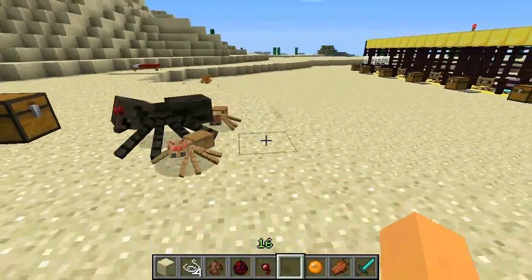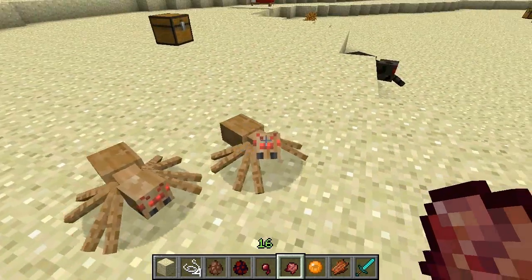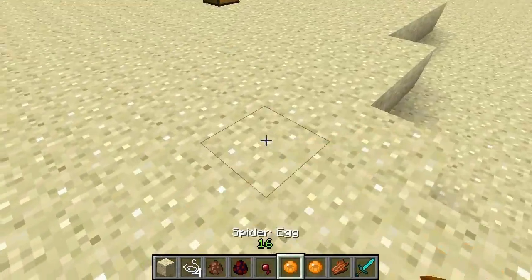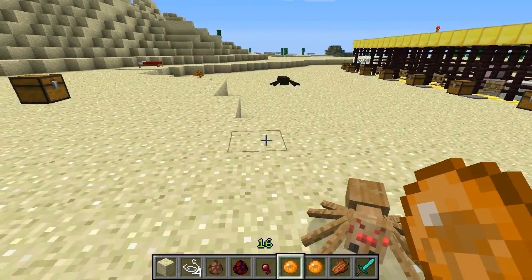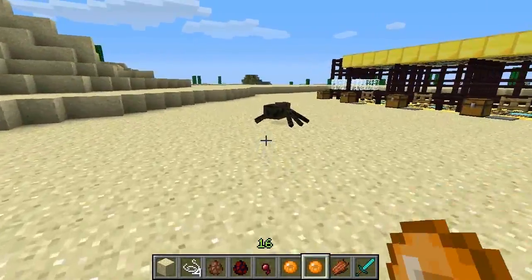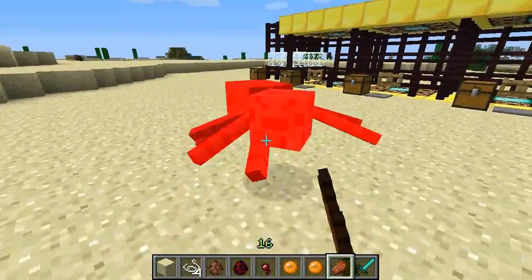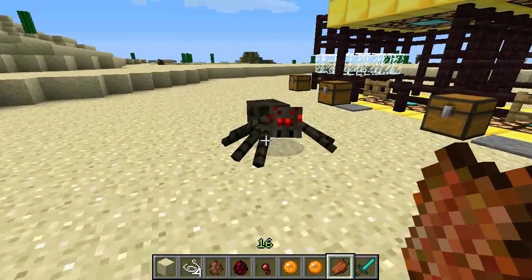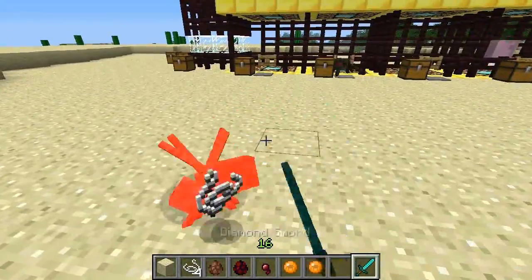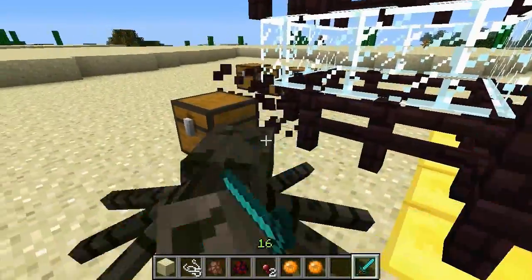If you right-click a growing spider with its eggshell — which drops when you spawn it — it'll go back into the egg at any level before maturity. If it gets hurt while wandering and you right-click it with zombie flesh, it'll heal and gain some hearts. They're cool to have but can be a bit chaotic.